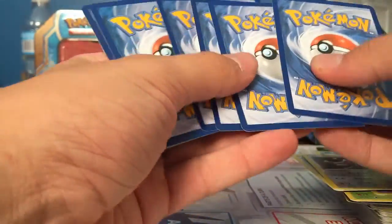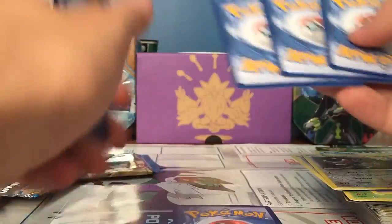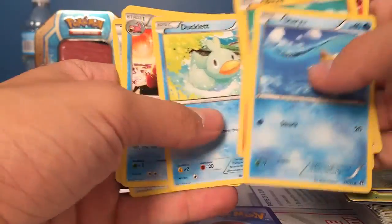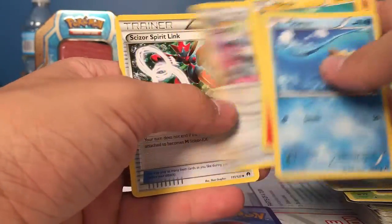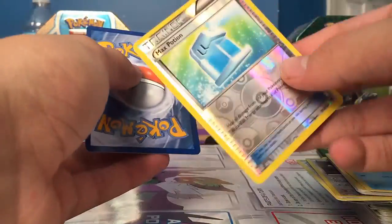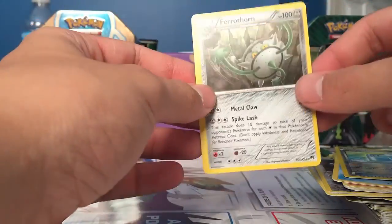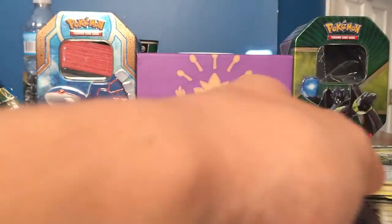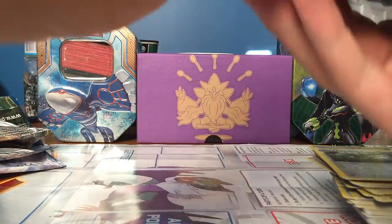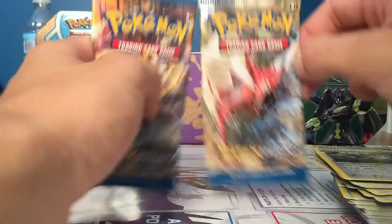Just act like we didn't just get an EX. We have a Staryu, Blitzle, Gnommel, Scyther, Ducklett, Slowbro, Purugly, and a Scizor Spirit Link. Our Reverse is a Max Potion, and our Rare is a Ferrothorn.